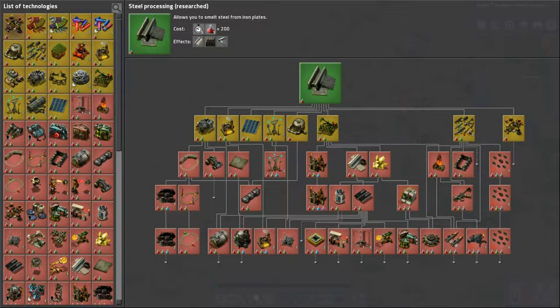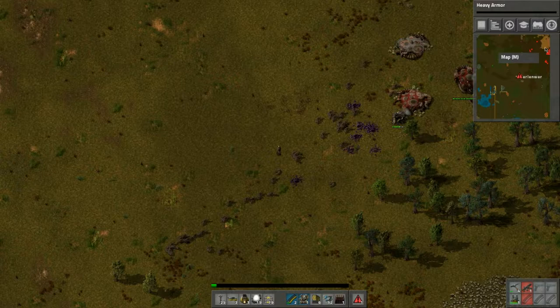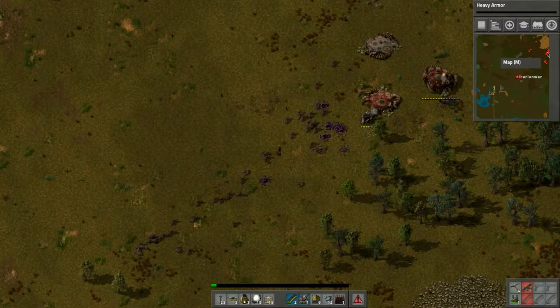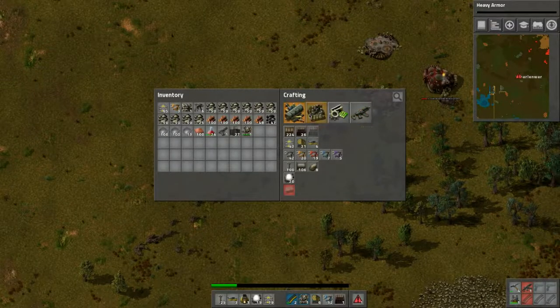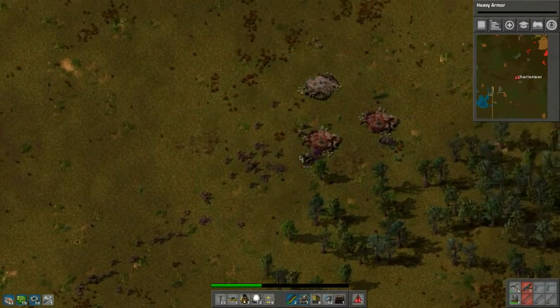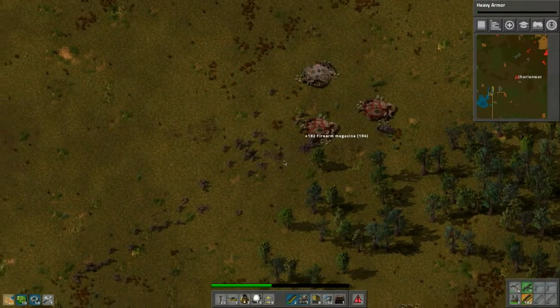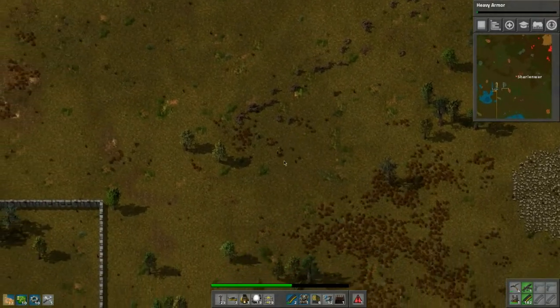Whoo, that was scary! What research do we want next — maybe more heavy protection, that'll probably be the next best idea. I know you do heal up — can we make some repair packs? Yes we can, let's do that. Whoo, that was a close one, but at least we got that camp.